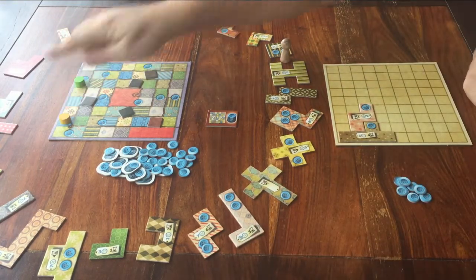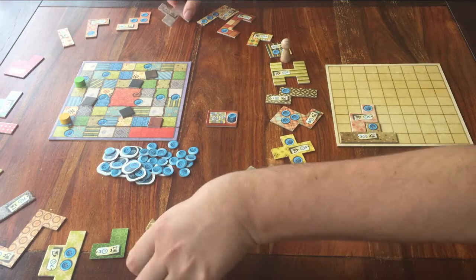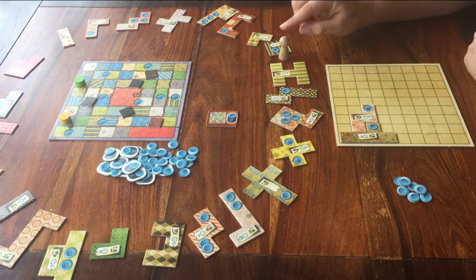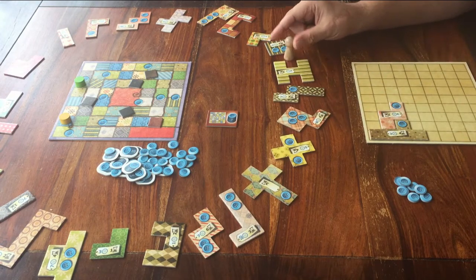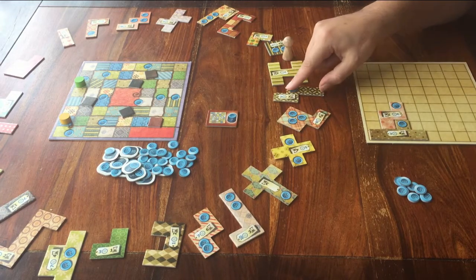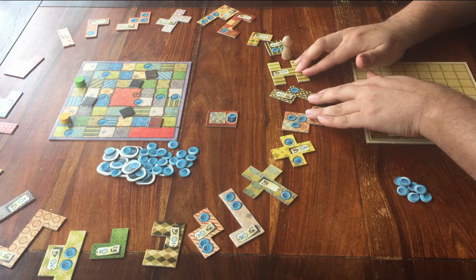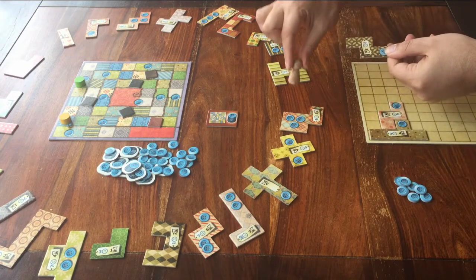Let's do one as an example. Step one: pick a piece. Can you just pick any piece that's on the table? No, that would make it too easy. You see this wooden marker here — you can choose one piece from the three pieces that are clockwise of the wooden marker. This is clockwise, so I can choose this piece, or this piece, or this piece. These three are the only ones I can choose from. I choose this one, I take it, and put the wooden marker in that space.